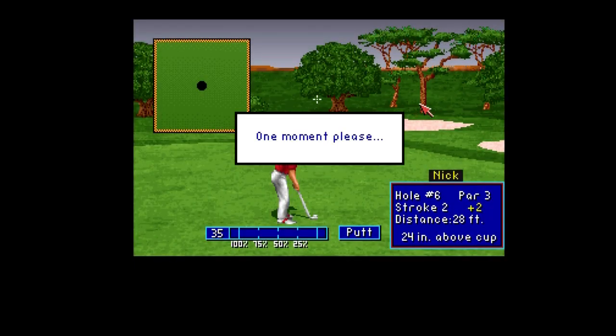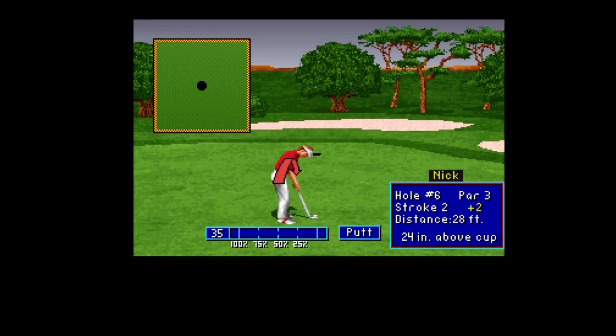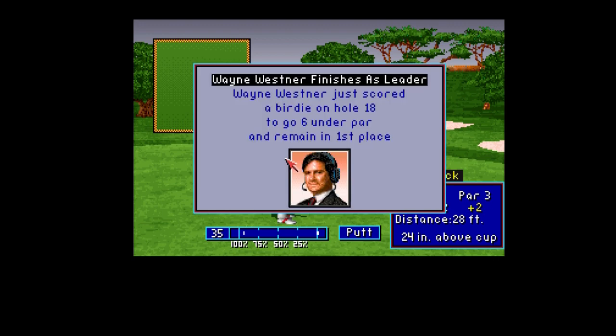I don't know where Valderrama is - is it in Spain? This is for a birdie. The green is maybe not quite as flat as I would like it - we're 24 inches above the cup, so that's the gradient going down from here to the hole. It might pick up a bit of speed going down. 35 maximum, we need 24. I think that's too much, Nicky. No, it's drifting to the left - I hit it too hard and it drifted to the right. I should have made a correction there. Didn't read the green as good as I should.